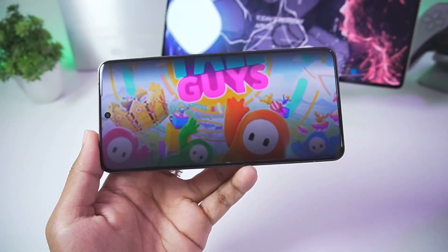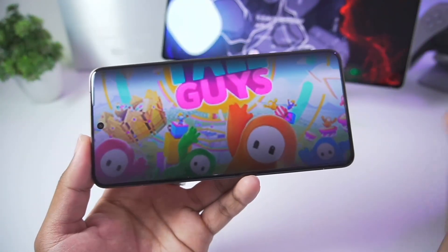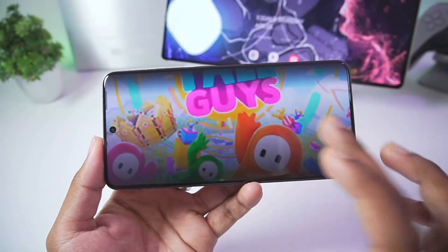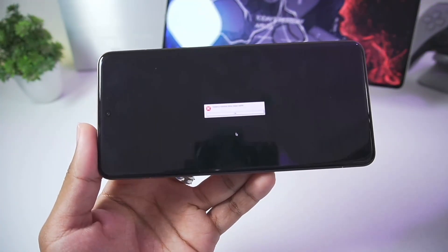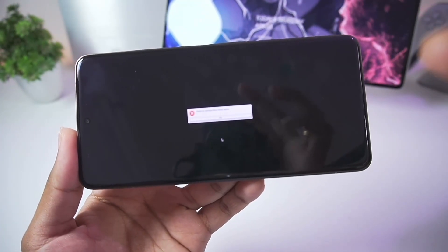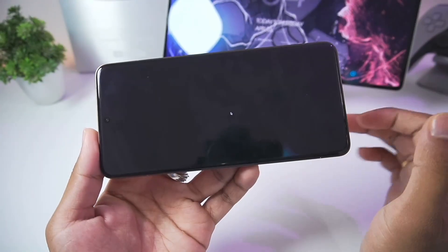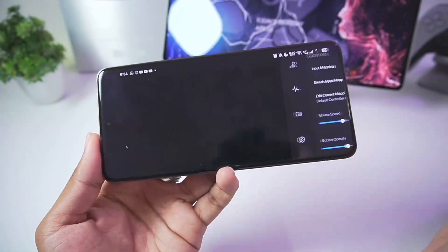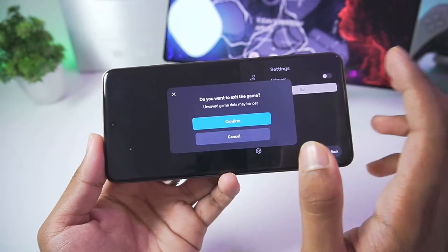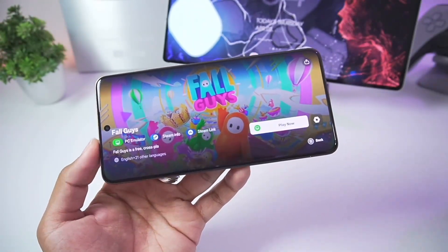Fall Guys has been successfully added, so I've tapped play now. I have no idea how this game will work because it needs an Epic Games login. After tapping it — the Gamehub Emulator has started but we get an error saying 'failed to initialize buffer,' so unfortunately this game won't be playable on our Android device either.